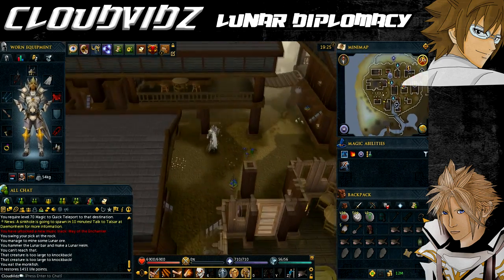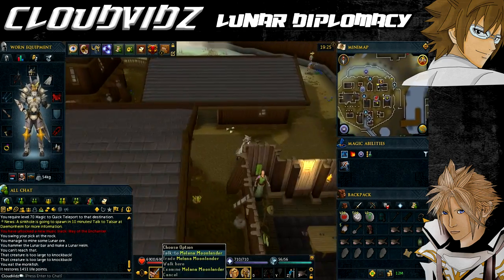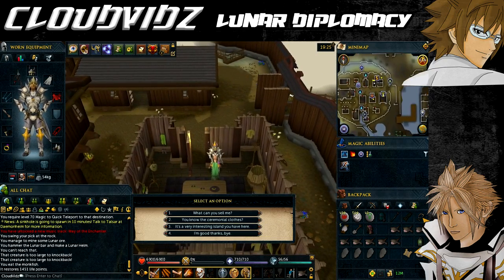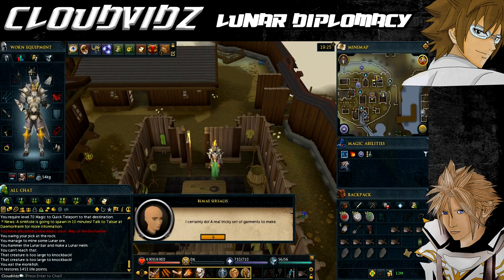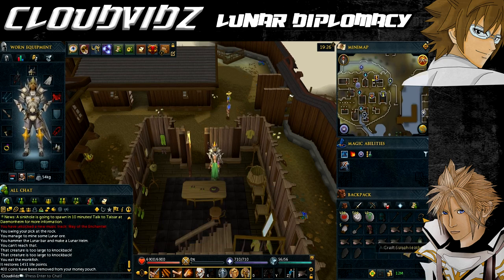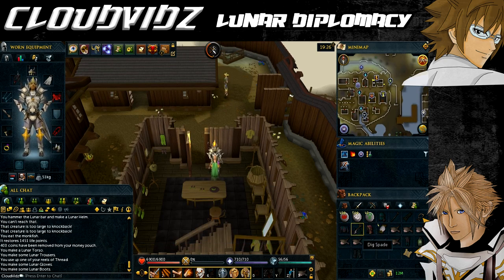Now we make the torso, trousers, gloves and boots. Go speak with Rimae Sirsalis, who runs the Moon Clan Fine Clothes shop opposite the bank. She can tan the Suqah Hides for 100 GP each, so have her tan the four hides you got earlier. Then using your needle from the tool belt and your thread, make them into the four relevant pieces: torso, trousers, gloves and boots.